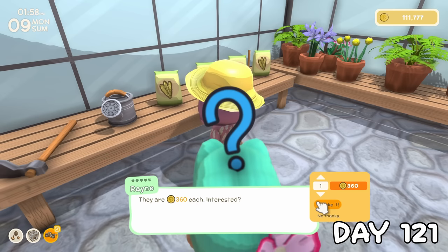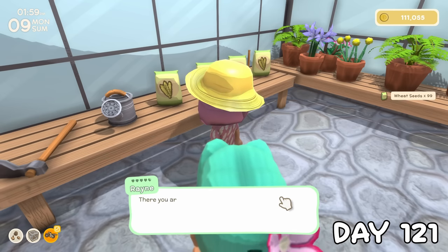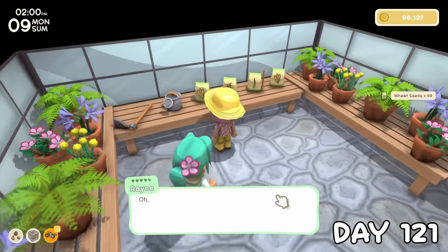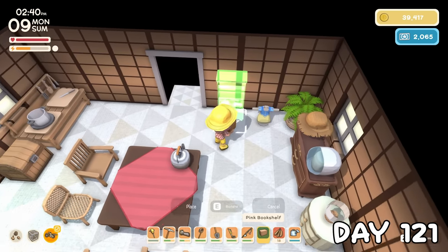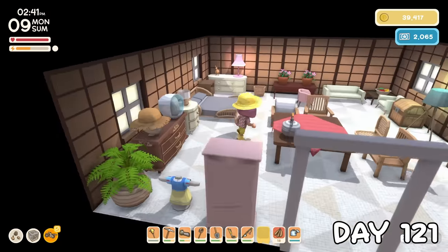Before leaving the greenhouse, I made sure to buy 300 wheat seeds because the giant field was soon to be ready. Even though I lost my womby bank, I got this pink shelf in the recycling bin which has a womby bank on it, so I'm satisfied on the womby bank front.